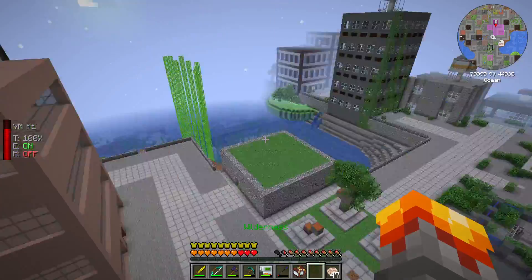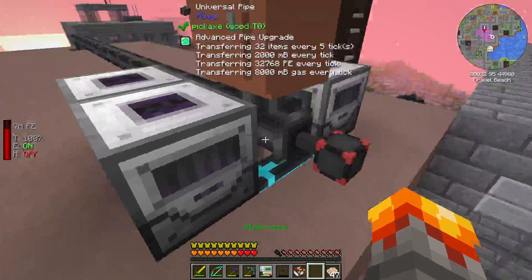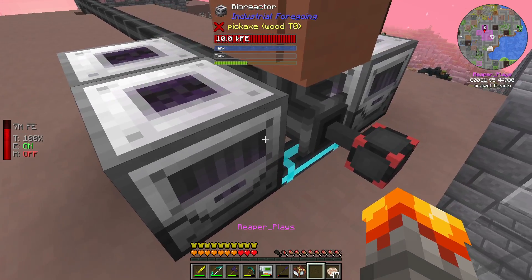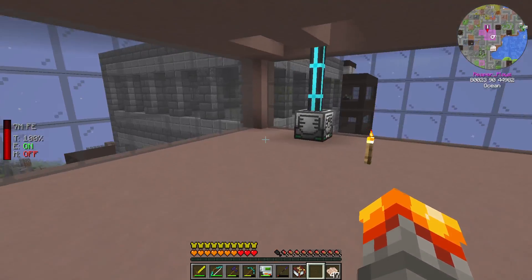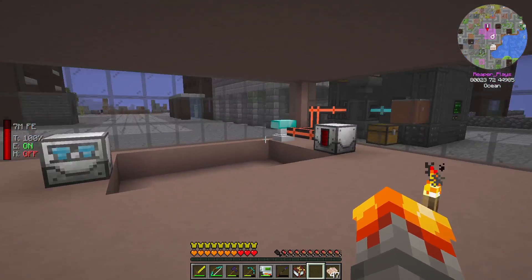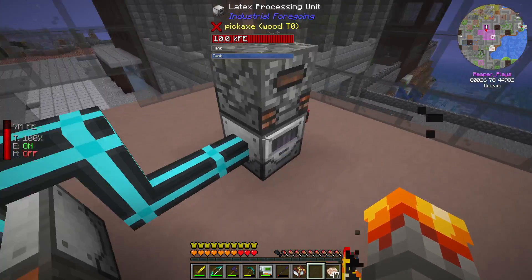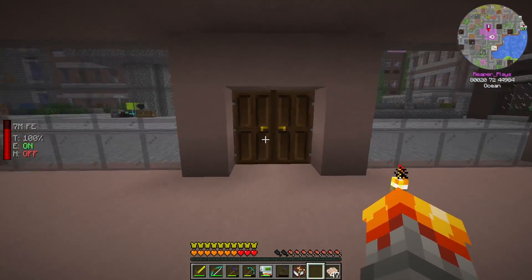I also upgraded my jetpack to gold. This is the start of my biofuel farm — just got universal cables, hoping everything goes where it needs to be. The universal cables don't attach to regular cables, so that's nice. All I have to do is go harvest plants.